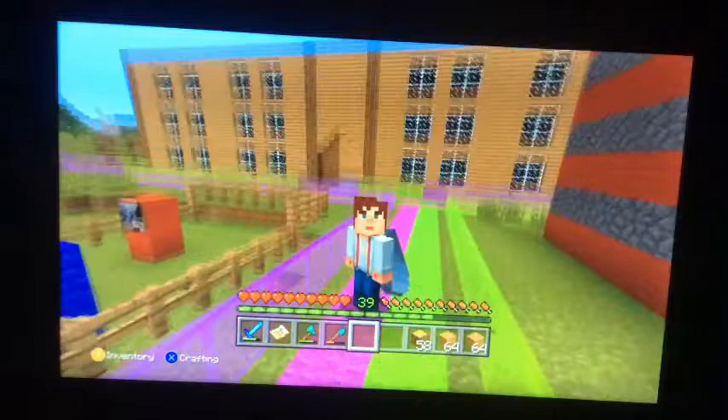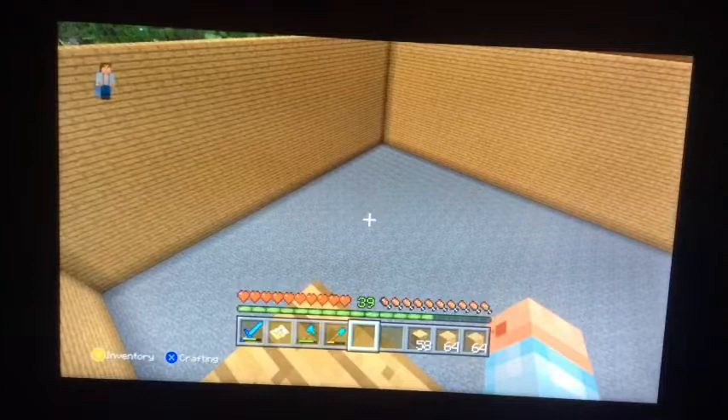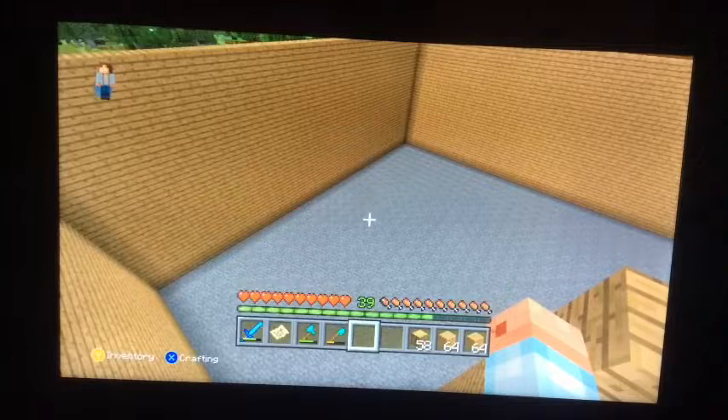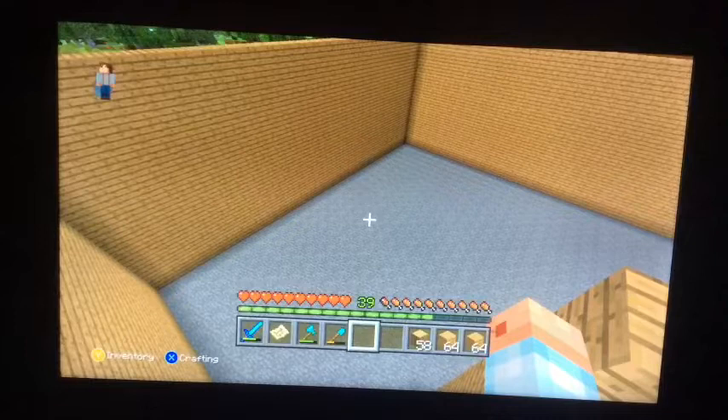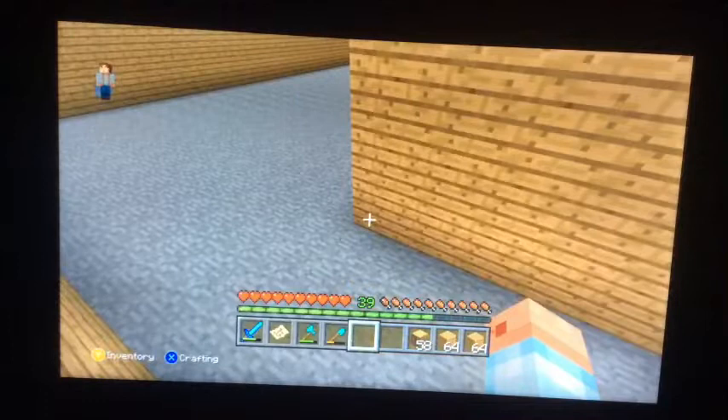This building is meant to be the maze. There's also something special about it because this maze was inspired by a scene in one of my favourite horror films — It Chapter 2. I know there have been some complaints about the film, especially with some of the jump scares, and it's been quite divisive between the 2017 It film and Chapter 2. I personally think It Chapter 2 is better — it's got a lot more jokes and a lot more jump scares, even though some of them don't make any sense.